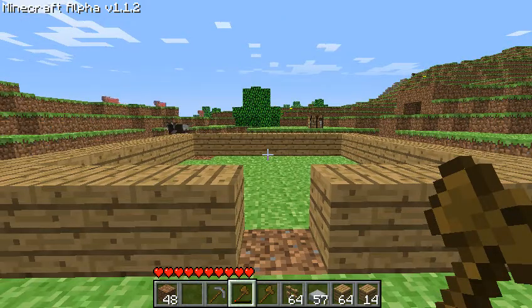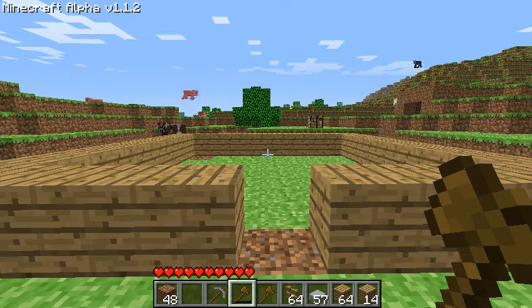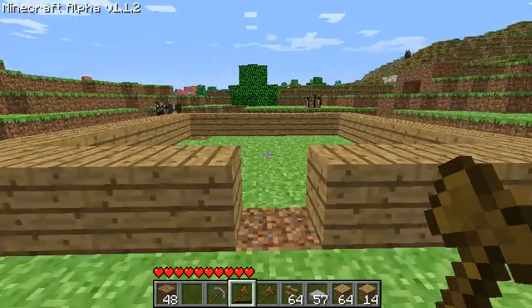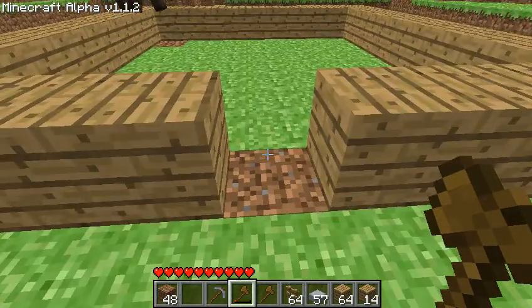Hey everybody, it's ANXYS14 bringing you my first tutorial — a tutorial on how to build houses that flow using wood. First off, I've already built the base. It's a 9x9 square with a square cut in the middle for the door.